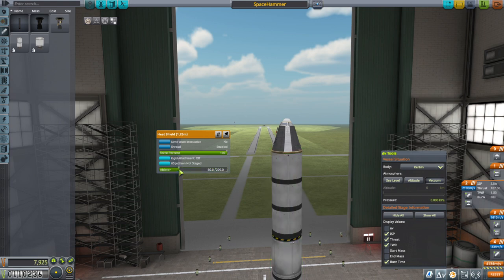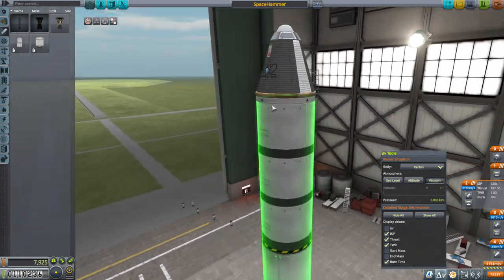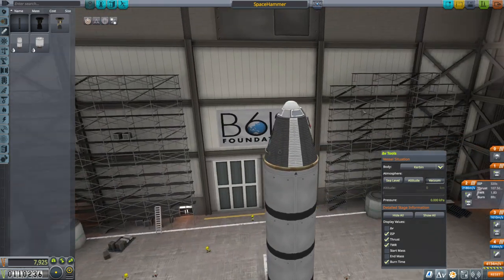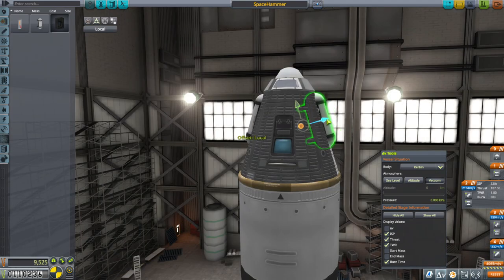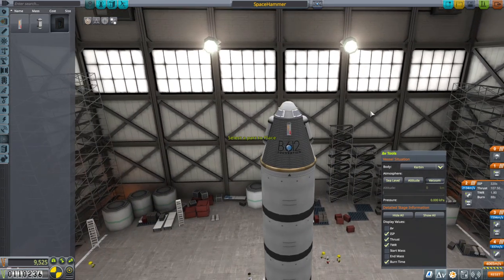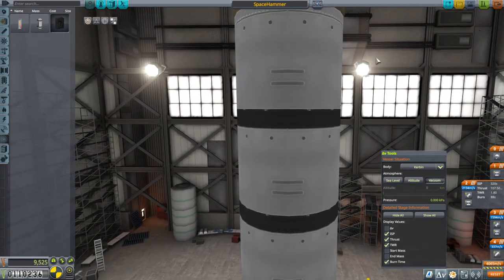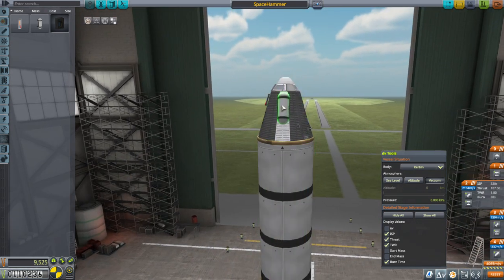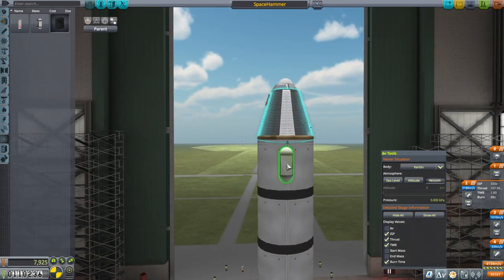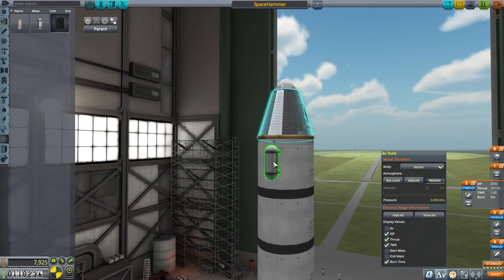I felt that 50 was more than enough — 60 will also be more than enough, though we might be tossing it to a higher orbit, we'll see. We'd like to have goo containers so I'm going to put those on. Maybe I shouldn't do part clipping for aesthetics, but it's also functional — if they're sticking out they might burn up. We'll put them down here because I'd be worried about them blowing up. Mystery goo containers aren't too bad, but we'll have the Kerbal EVA out and grab the information instead.